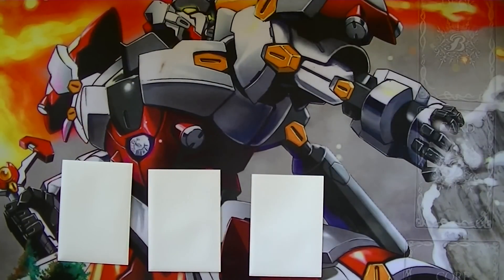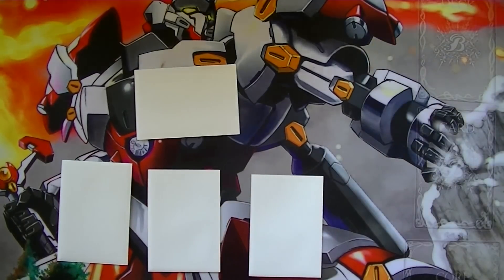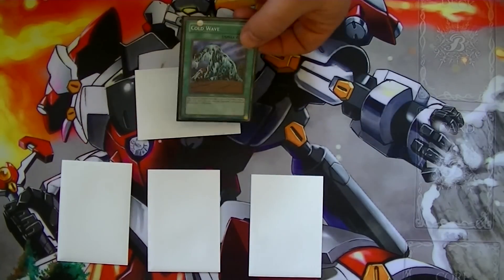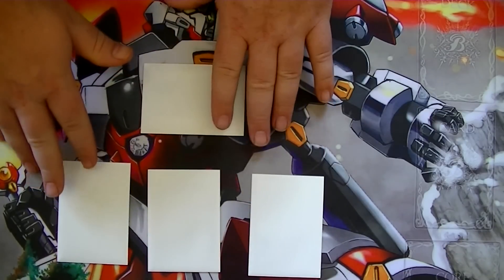Now let's say you didn't actually happen to draw your Limiter Removal or Megamorph. This combo can still be completed. You would start out by nullifying their back row by playing one of these cards — we'll use Cold Wave for this example — making it so they cannot activate any card in their back row.